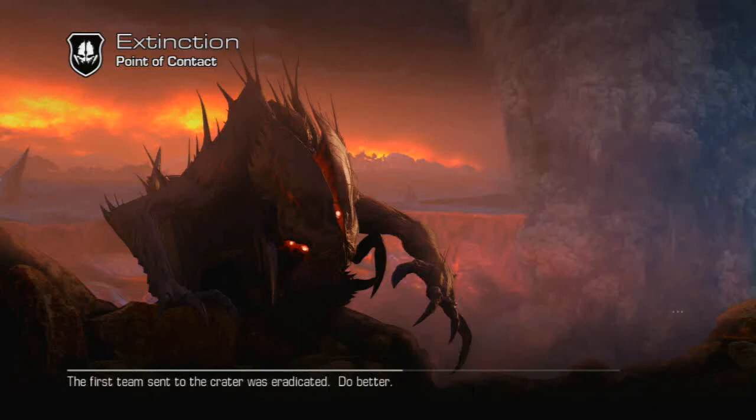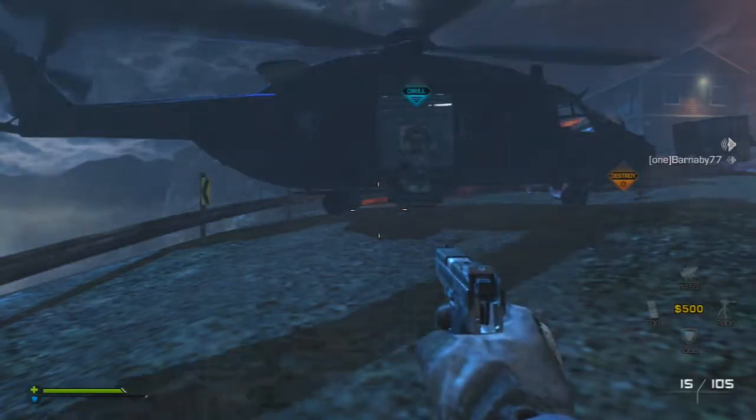What's going on guys, Strimp here. Today I'm going to be playing some extinction mode, giving you my ultimate campalicious delicious sentry gun tactic. This is, in my opinion, the quickest and easiest way to complete extinction mode on Call of Duty Ghosts.